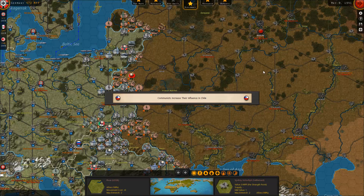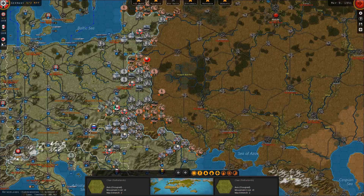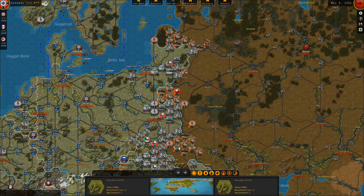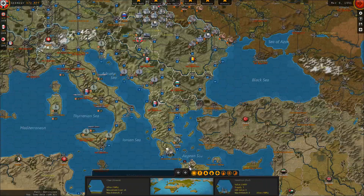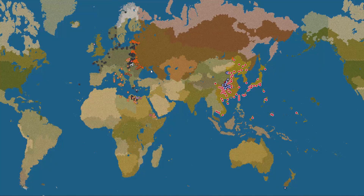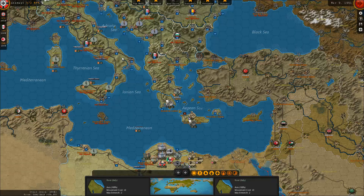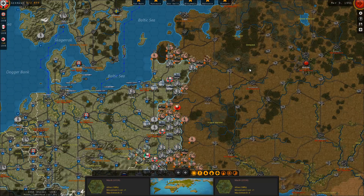I'm going to leave the game on that note as a cliffhanger, just to see how that war is going to go. The communists increased their influence in Chile — okay, fair enough. But yeah, we're at war with the Soviet Union. Seems like I have a bunch of troops at the front and we're going to have to deal with this. I'll see how that turns out in the next episode. For now, thank you all for watching — a lot has happened so far. I hope you enjoyed the video, and if you did please leave a like, comment or subscribe. Take care and see you there.